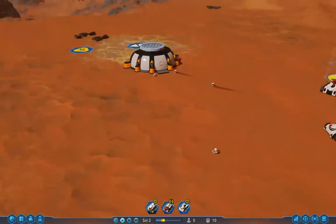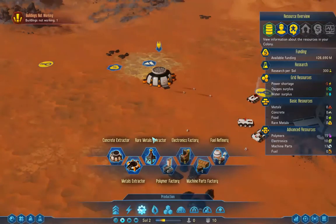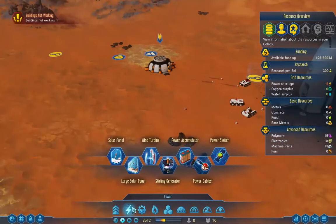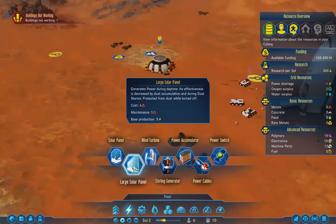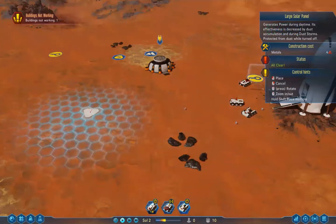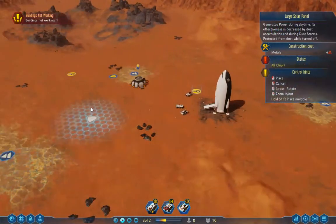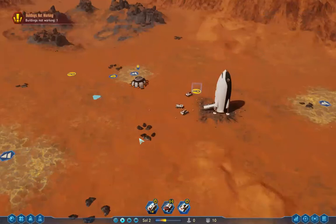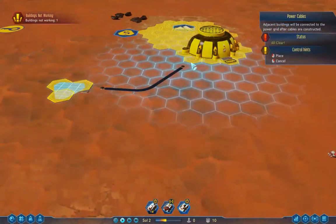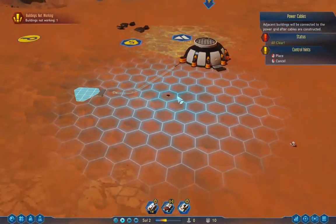They're building my concrete extractor. It needs power, so I'm going to right-click to open my build menu — that little electrical thing typically means power. I'm going to go ahead and build this large solar panel. I have no idea what the best placement is, so I'll just put it right there. And I know it needs cables, so let's build some cables right to there. Now they'll build those. Let's make the speed go a little faster.